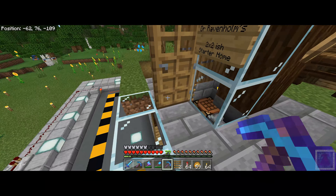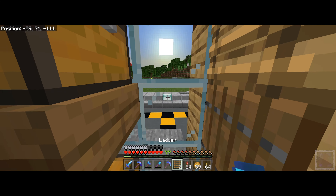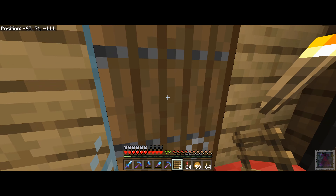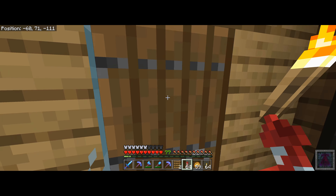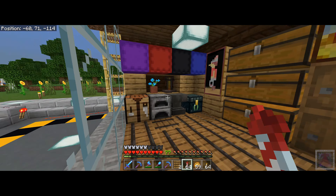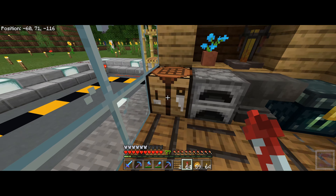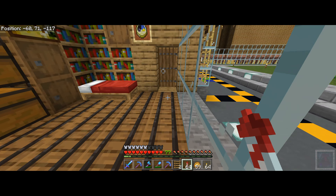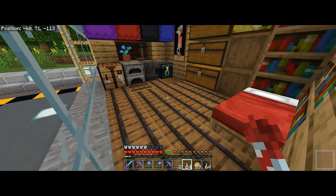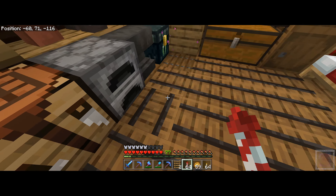One thing to notice as we go in is the ladders. In an ideal world the ladders would be on this side, however you can't place ladders on glass, so at the moment you have to imagine these ladders are running down that wall. Coming down into the two by two starter home you've got a little storage area, and then we have an extension onto the base. We still have a crafting bench and furnace, and the entire floor is all barrels — it creates quite a nice effect, just reminds me of a railway line with the barrel texture.